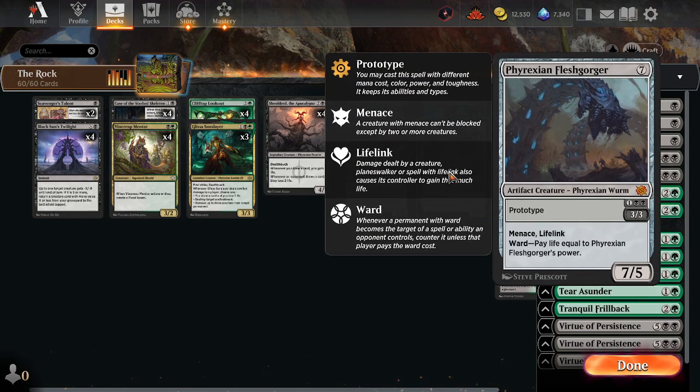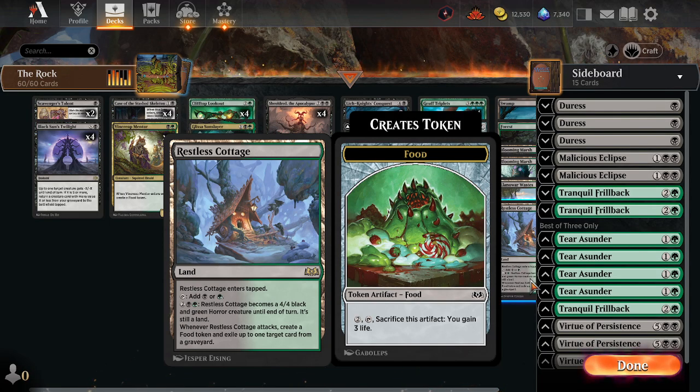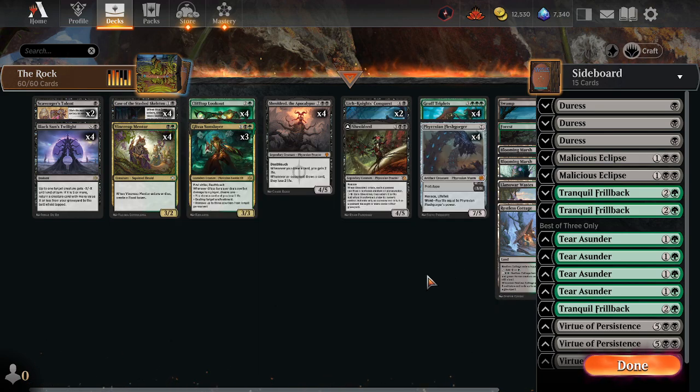We mentioned Gruff Triplets, and I'm happy to be playing the Phyrexian Fleshgorger again. It can come out as a 3/3, or it can come out as a 7/5. And if it comes in from your graveyard, you have yourself a 7/5. We have our man-land, Restless Cottage — a 4/4 that also gives you Food Tokens and does some graveyard removal on the spot.